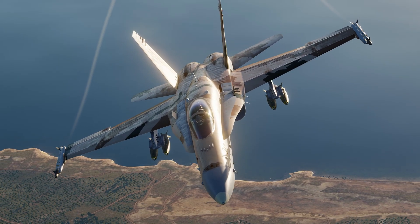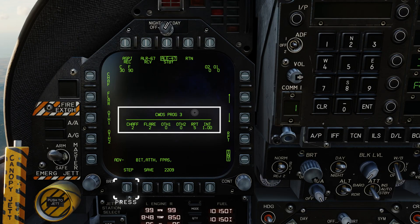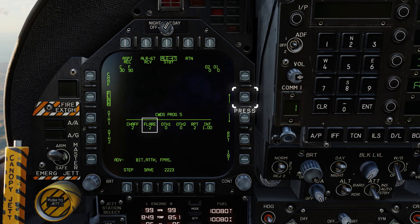This is just a quick guide — tweak your chaff, flares, interval timing, and repetition settings as needed. Cycle through the step button to reach Program 5. We'll use Program 5 as your last-ditch defence, built for high-threat scenarios where every second counts. Select chaff and increase the increments as desired. Since we'll be facing both IR and radar-guided threats, it's smart to have a well-balanced mix of chaff and flares. In this case, increase the repetition and reduce the intervals right down to a quarter of a second for rapid deployment. Press save.